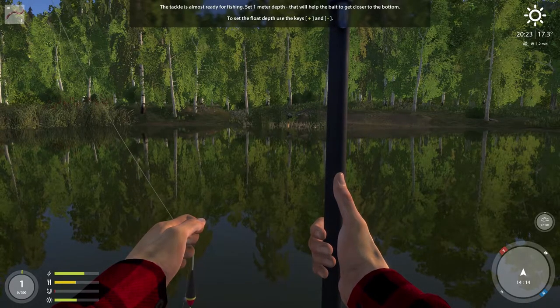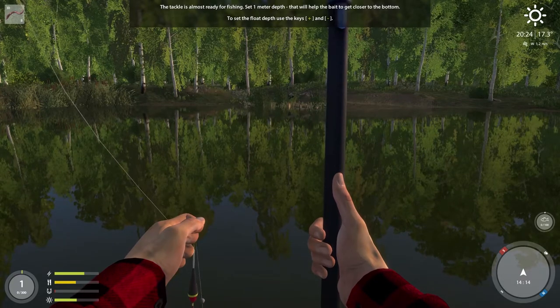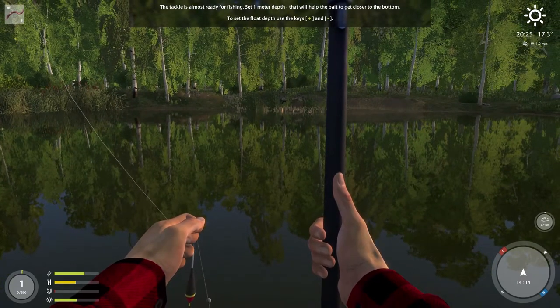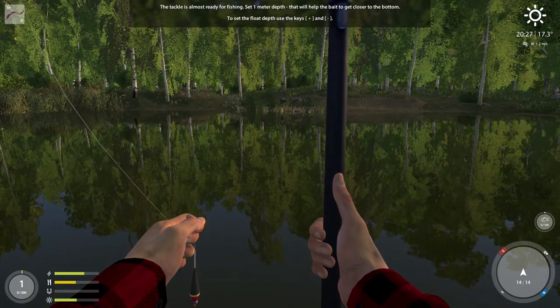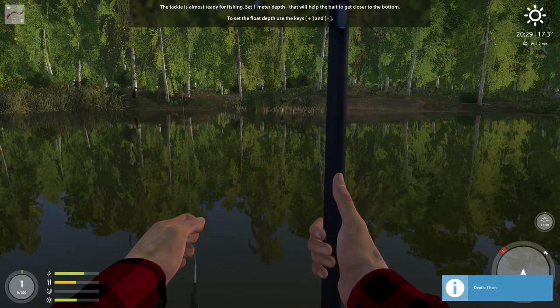The tackle is almost ready. Set the one-meter depth — that will help the bait get closer to the bottom. To set the float depth, use the plus/minus keys. Setting it — 19 centimeters, 21 centimeters — there, one meter.